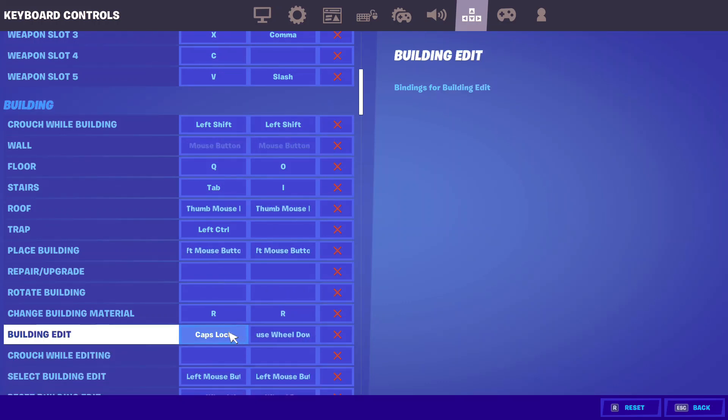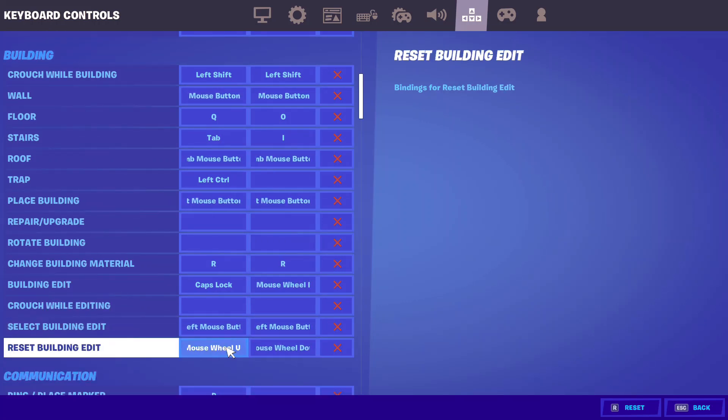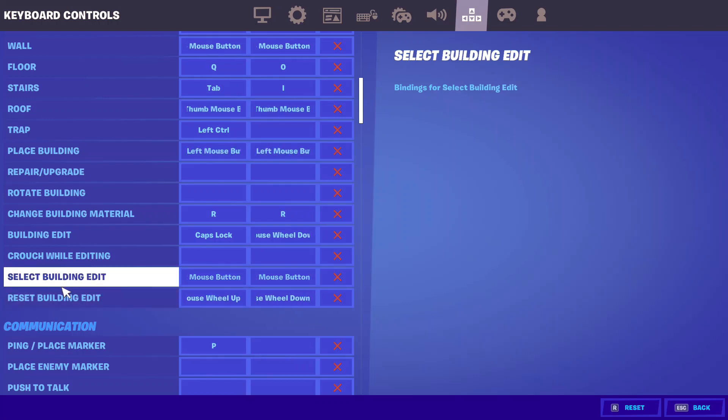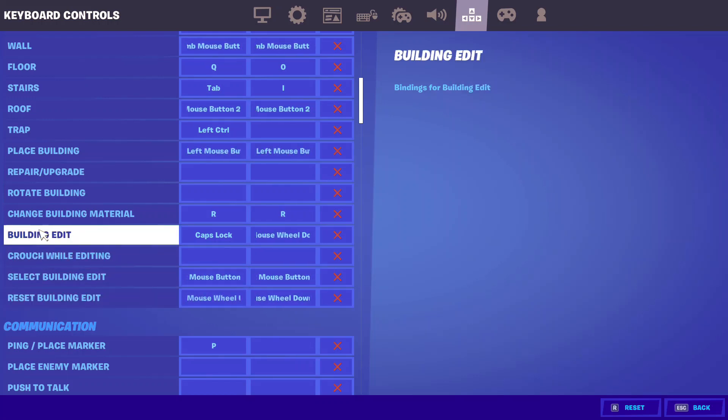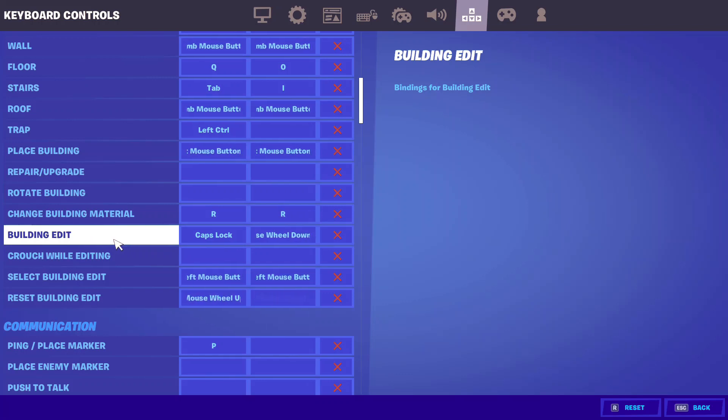If you want to enable scroll wheel reset, set your edit bind here, then set it to mouse wheel down or up. Come down to reset building choices and set it to mouse wheel down. That's how you get scroll wheel reset — bind reset building edit, and in the second section of the edit part have the same mouse wheel down binding.